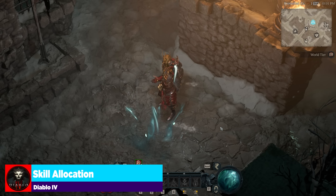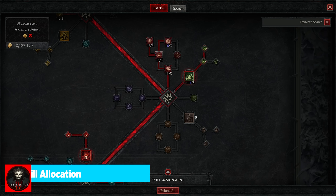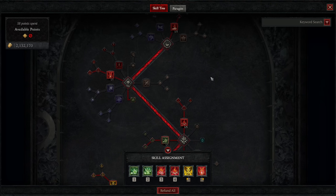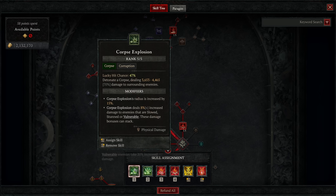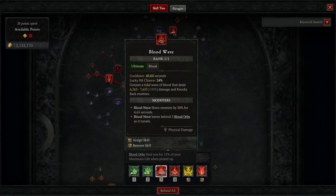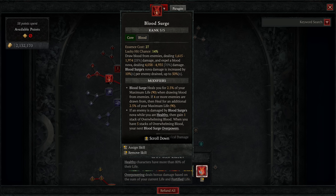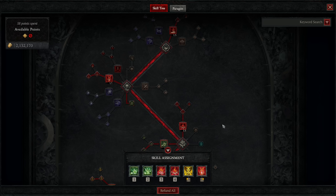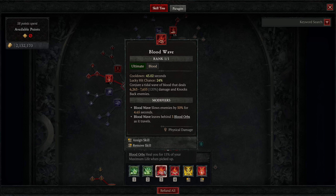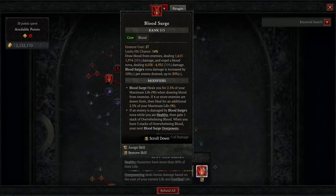Let's take a look at this build and the skill allocation going into our skill tree. There are six skills we're going to be using: Corpse Explosion, Corpse Tendrils, Blood Wave, Blood Mist, Iron Maiden, and Blood Surge. What we're going to be doing is using Corpse Tendrils to pull things in for a ripping Blood Wave, either an Overpowered Blood Mist, or just a Destructive Blood Surge.